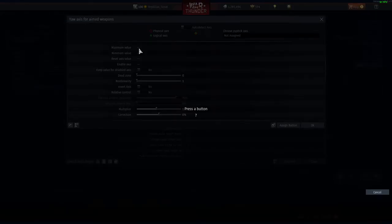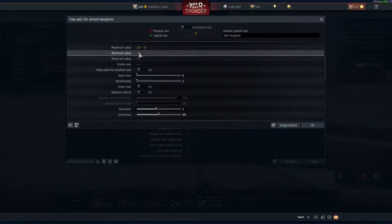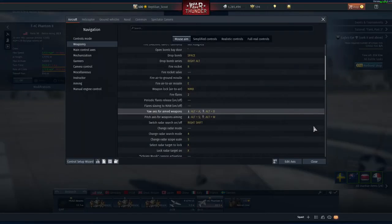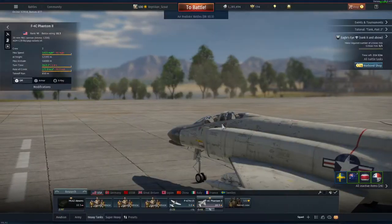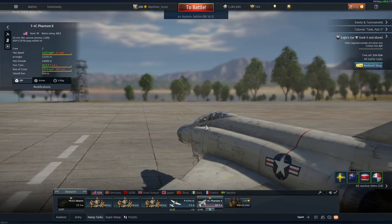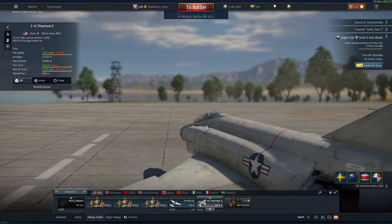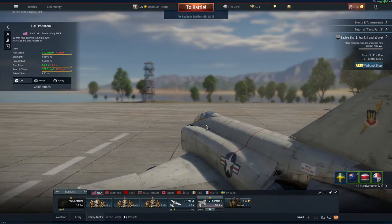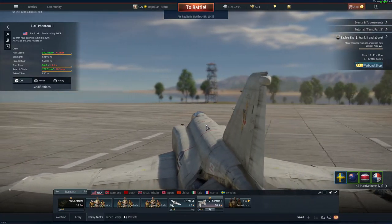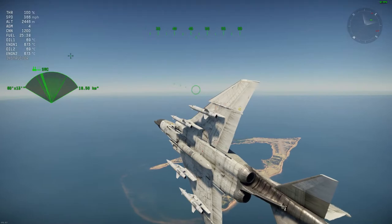Press OK, and then for the yaw axis — I imagine maximum is going to go right — so for me it's going to be Alt+D for maximum and Alt+A for minimum. Then we're going to go into a test battle and see if that works. If there are any issues, like wrong keys that I need to flip, I can go back and do that. If there's something wrong with the sensitivity I can go back and adjust that too.